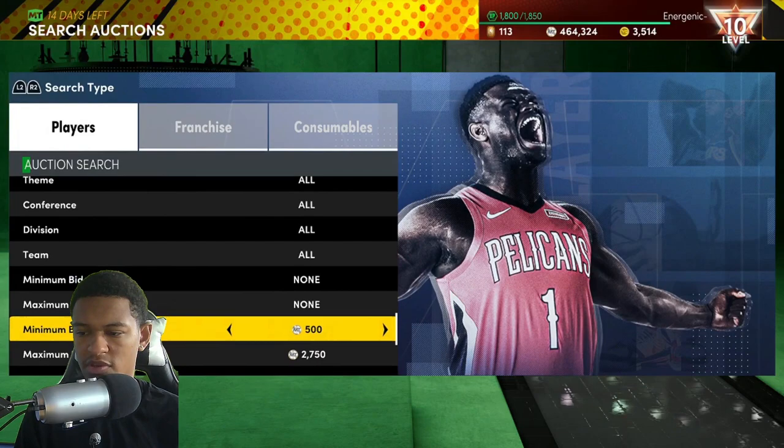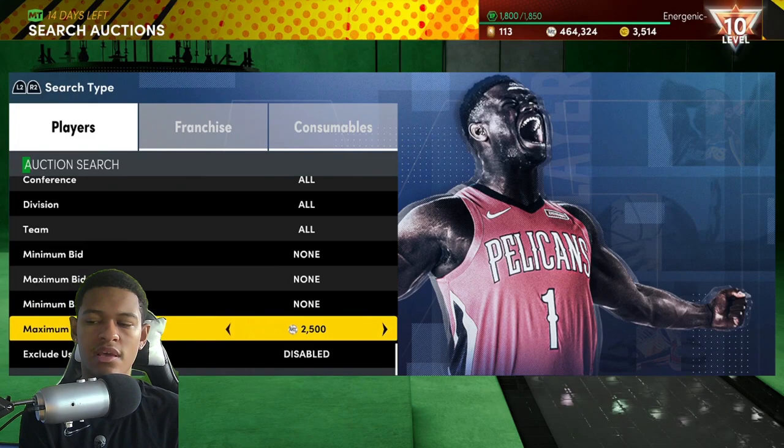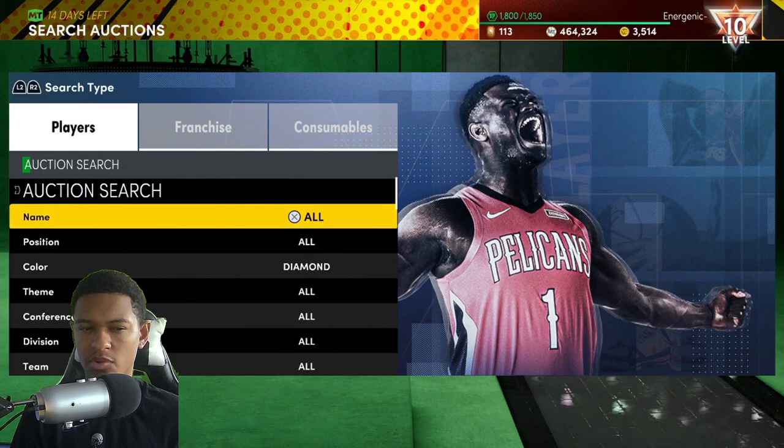Let's see what the cheapest Diamond is right now and what the filter is going to look like. It seems to be around 3,000 MT or so. Right here — 3,250 for Quentin Richardson, that's the cheapest Diamond. So if that's the case, I would put my max buyout to around 2,500 MT. You can even bump it up a little bit, but 2,500 is safe.